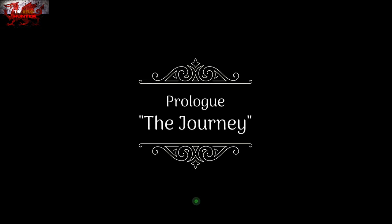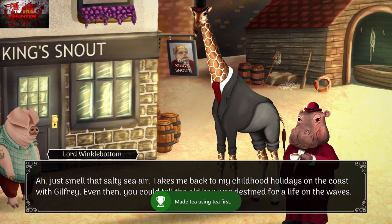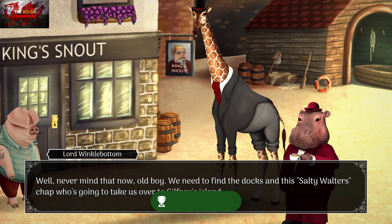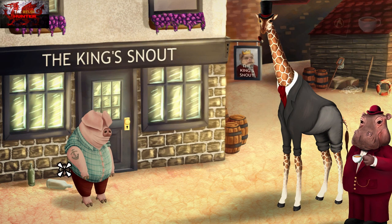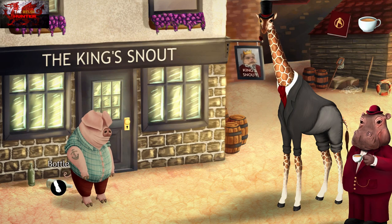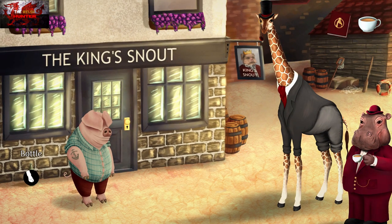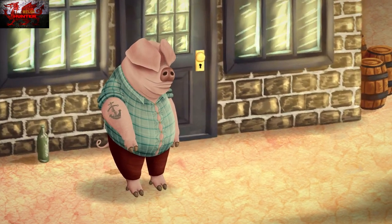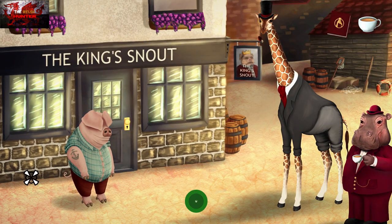Here comes the next part of the prologue. Let's grab the bottles first — there are two bottles here by Daddy Pig. Pick up these two bottles right here. That will be the Public Spirited achievement.